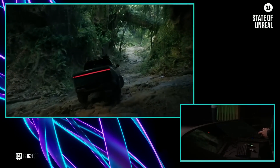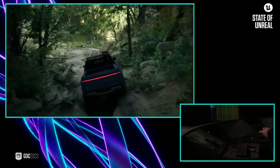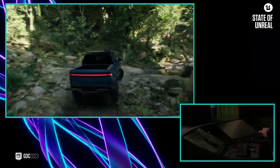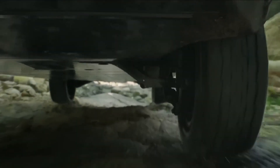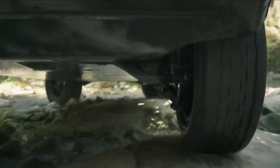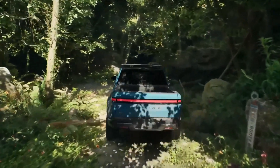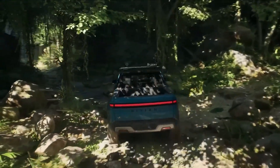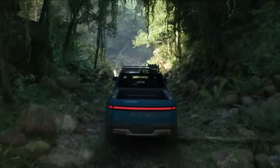We're building tools for interactive and dynamic worlds. Here we have Chaos physics simulating rocks that tumble as we drive over them, leaves bending out of the way, and we also added some real-time fluid simulation. We worked with Rivian to set up Unreal's Chaos vehicle model to simulate the suspension of the truck, how the electric motors drive each individual wheel, and how the tires compress and deform. MetaSounds enabled the team to precisely re-synthesize the sounds of the electric motors and mix them with the ambisonics of the jungle.